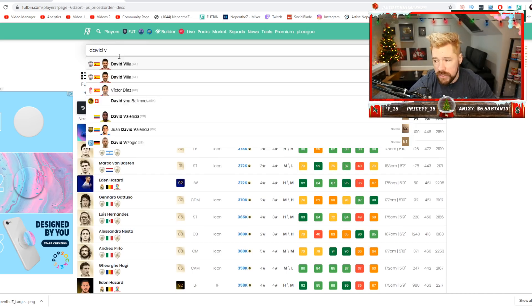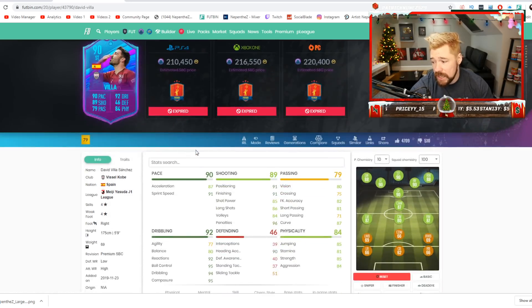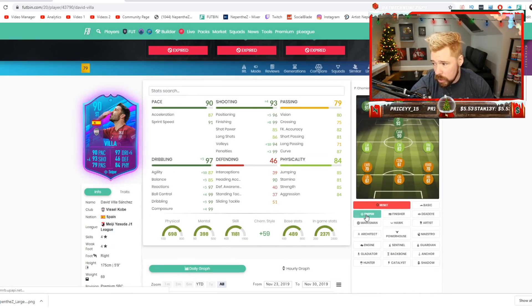Like this man right here — David Villa. He was 210k. He is an unbelievable card. A sniper takes him up to a 93 striker. A hunter takes him up to a 93 striker with brilliant pace, brilliant dribbling, a little low agility and balance. 4-star, 4-star, great physicals, good passing for a striker, great shooting.